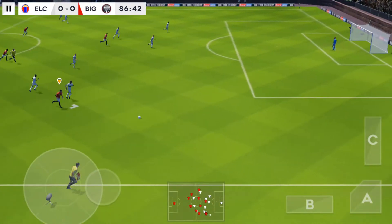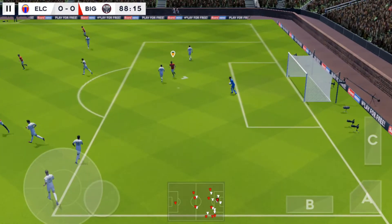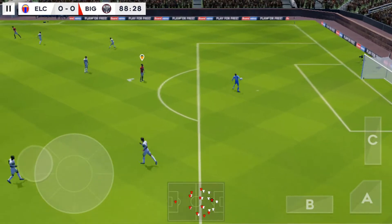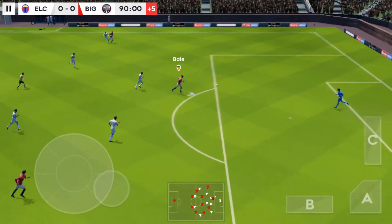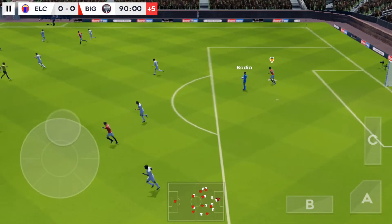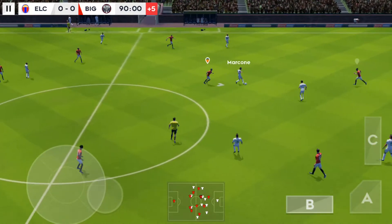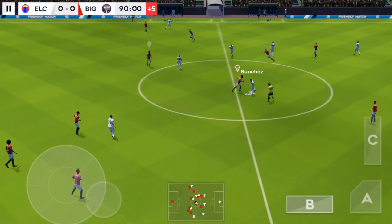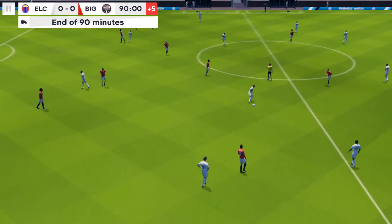Well intercepted. Has a crack from distance — easy for the goalkeeper there. Good distribution from the keeper. The keeper collects that one. Thrown out by the keeper. Defender is on the ball. The fourth official has indicated five minutes of stoppage time. Confident pass. That's full time — we're all square.